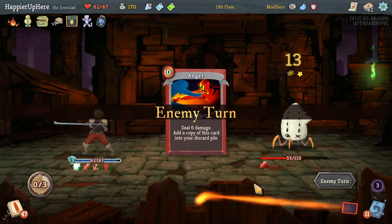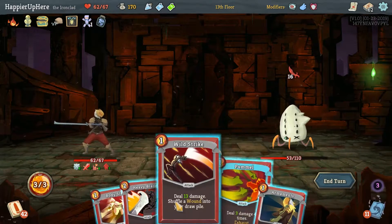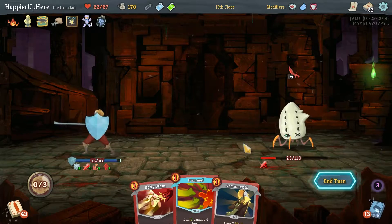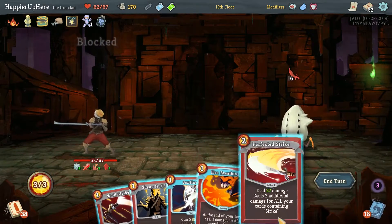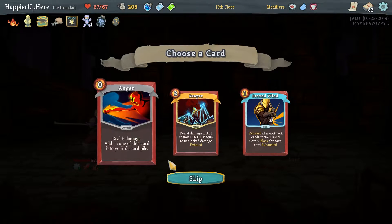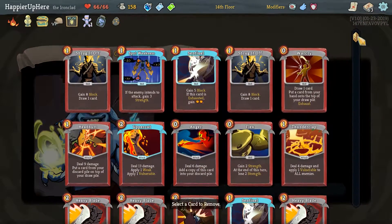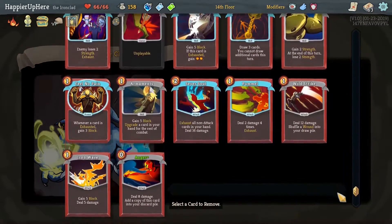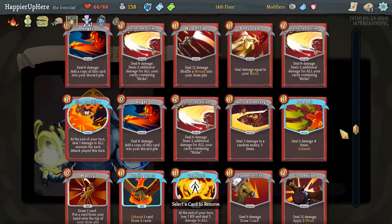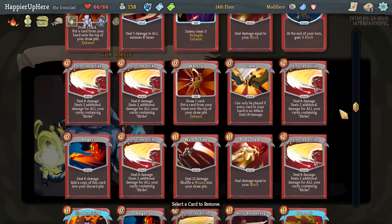We'll have to wake him up this turn — not the best way, but better than nothing. We can do Iron Wave and Anger. We have a Block Potion that might be useful. Pummel for 12, then 17. I think we'll do Heavy Blade and Wild Strike — there's a reasonable chance of killing, so I'll fully defend with the Block Potion. And we kill — awesome! Effective on this elite too. We got Molten Egg: whenever you add an attack to your deck it's upgraded. Reaper would be upgraded but I don't see a big point in it — let's take Anger instead.